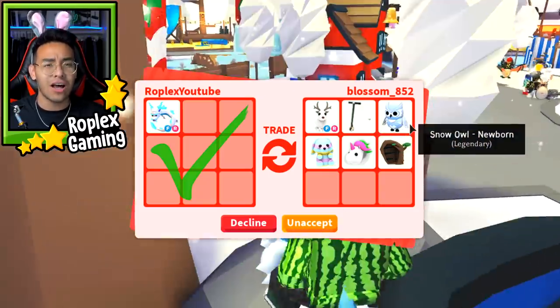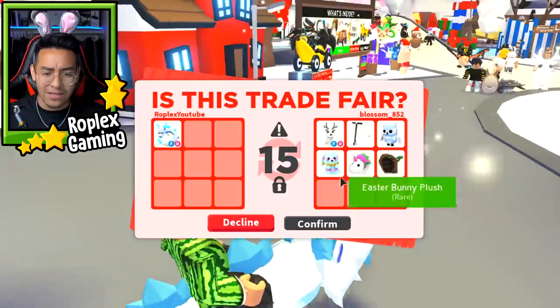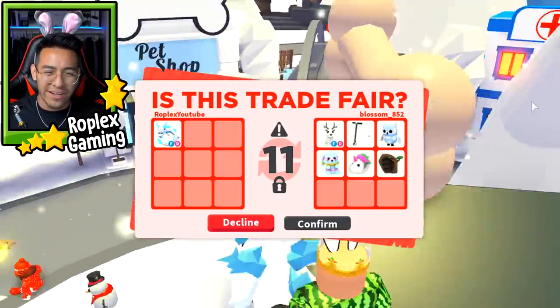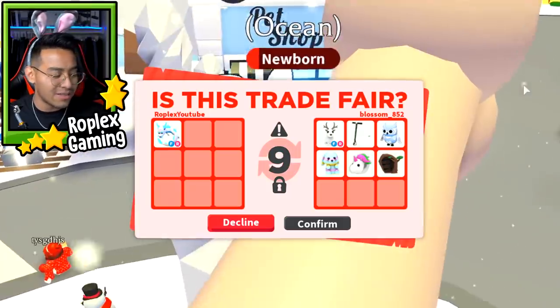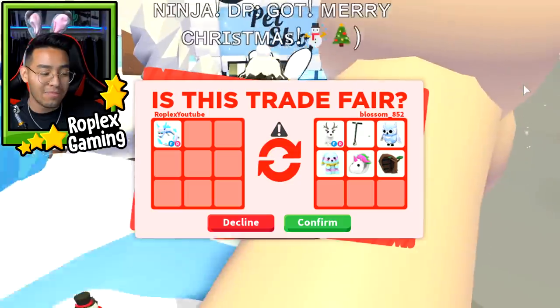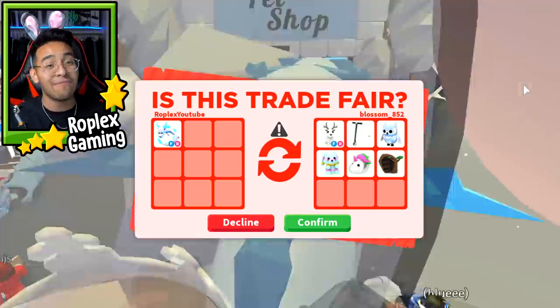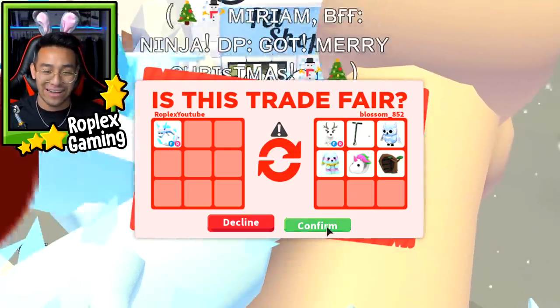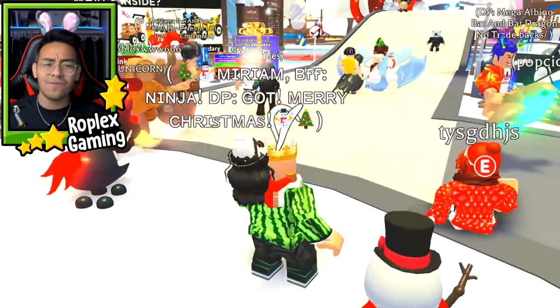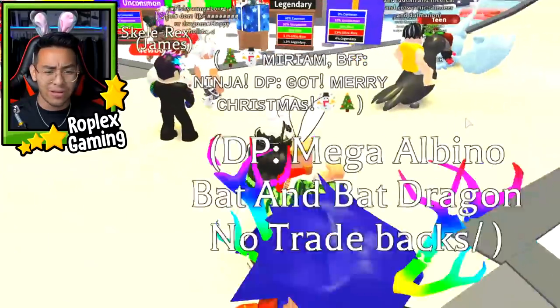Snow owls are kind of expensive — they cost a lot of gingerbread, so I might as well just do it. She hit accept for the first window. Honestly, it doesn't really matter. I just want to get to the last couple of dragons, because those are gonna take forever to trade — the Frost Dragon, the Bat Dragon, and the Shadow Dragon. Let's hit confirm. I actually got it!